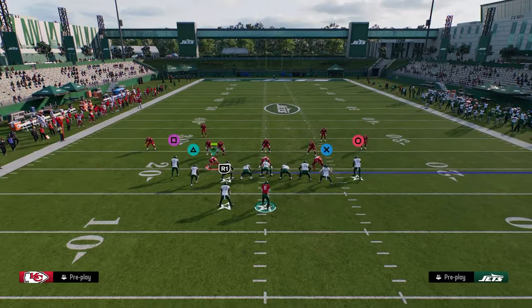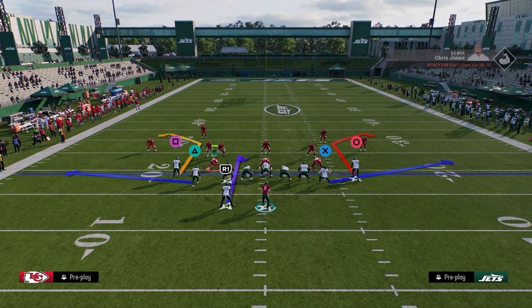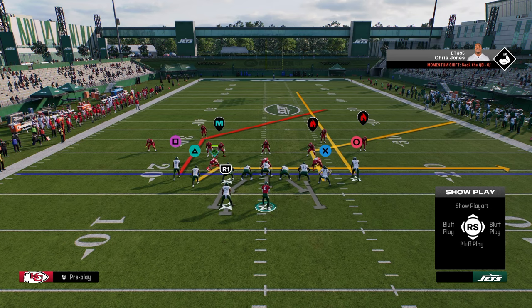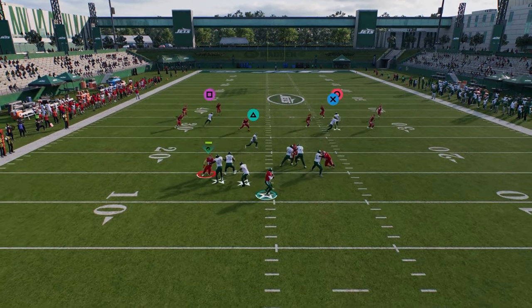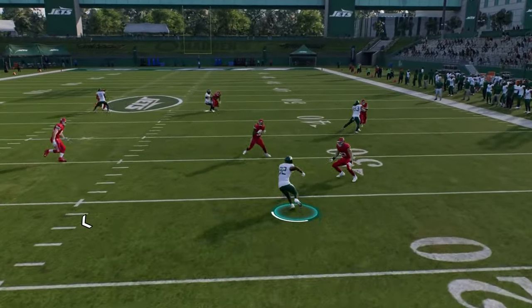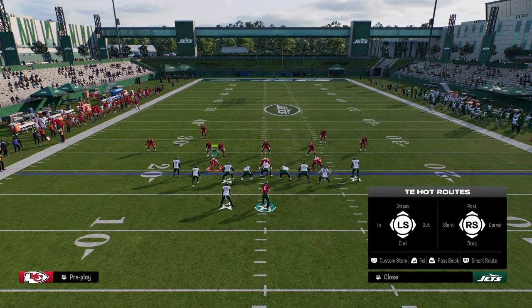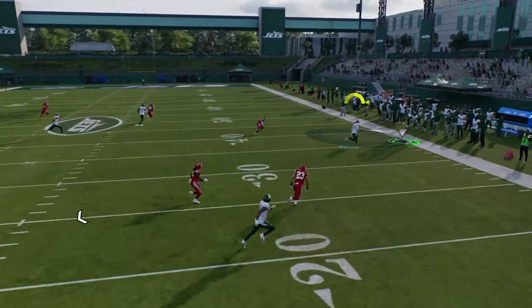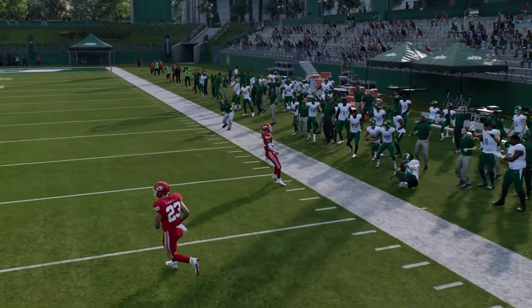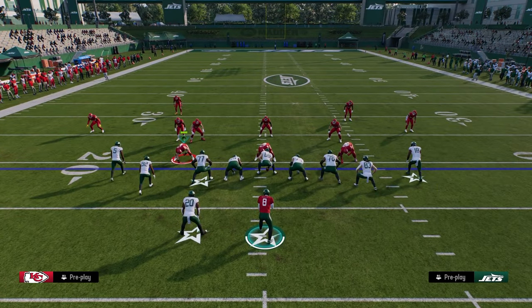One of the things that tight slots halfback week does specifically is it can attack the entirety of the field — the right sideline, the left sideline, the middle, and the flats. If they don't want to play hard flats, you can just dump it down to your drag route. And if they do play hard flats, what's really cool is your tight end corner is short, so it gets nice separation against cover 4 — you can throw it with a pass lead down and outside.